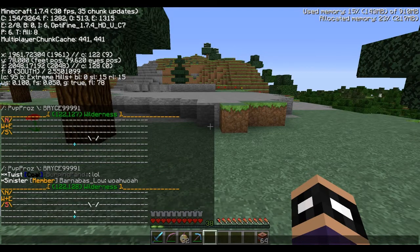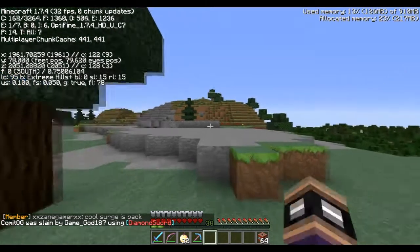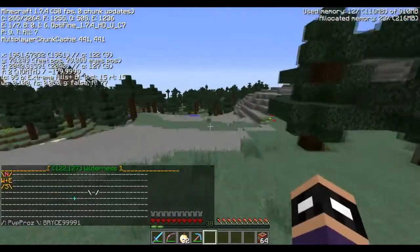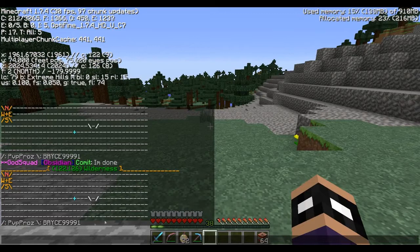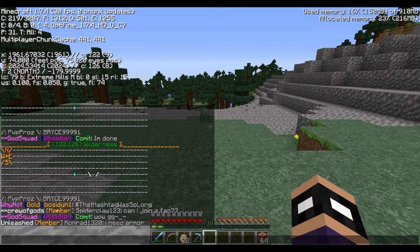Reading this mini-map, we need to go two chunks north and then four chunks east to reach Bryce9999one's claimed land. We click F3 to orient ourselves — let's face north and walk two chunks. One chunk, two chunks, and now I'm on the same horizontal line as those two factions. Then it's four chunks to the east, since the faction claim is to the right side of my reticule.